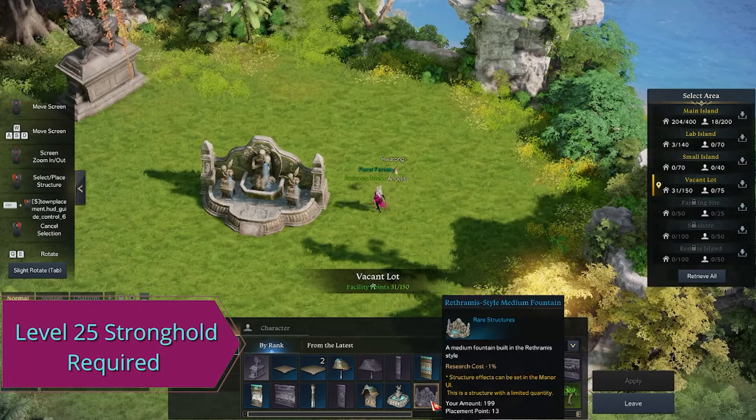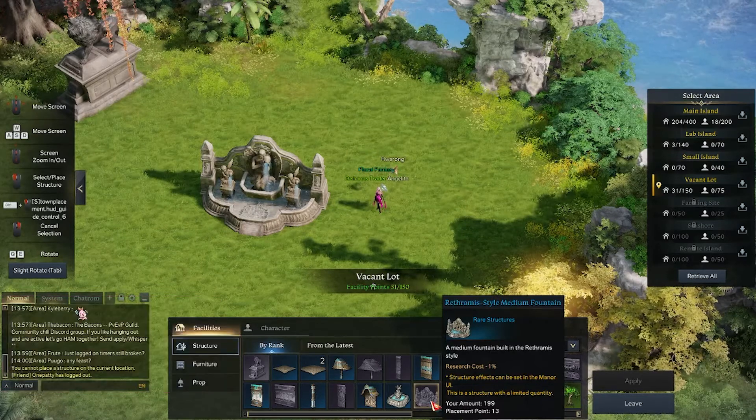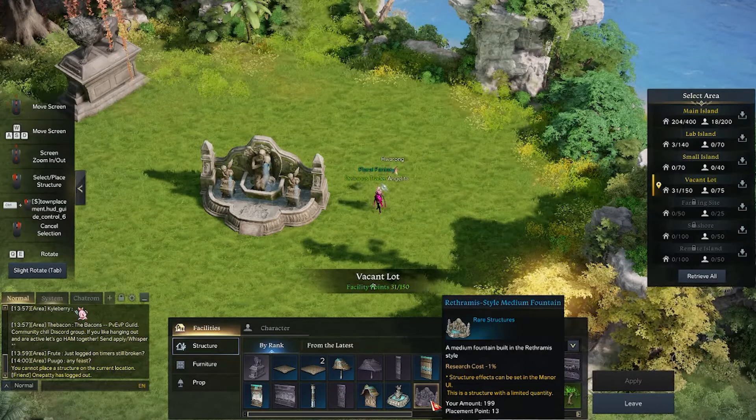Hello everyone and welcome to today's video. I'll be showcasing the Rotheras style medium fountain, which is obtained by getting your stronghold up to level 25.